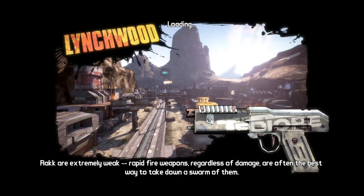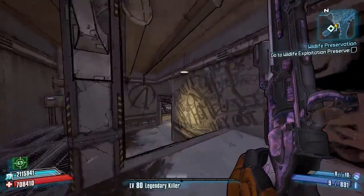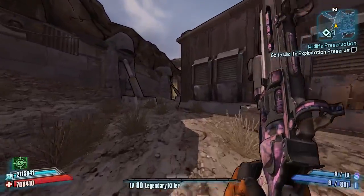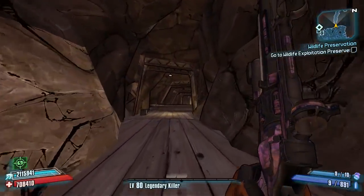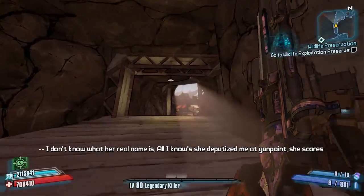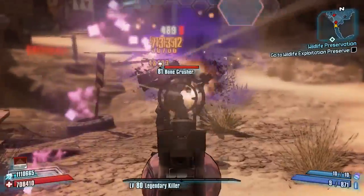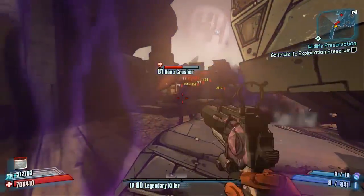This gun is meant to represent Nisha the Lawbringer, which is why we're taking it to Lynchwood — Nisha's stomping ground. I'm using Zer0 with a critical hit setup, which is brilliant for pistols. Shots plant explosive bombs inside enemies, representing the Unforgiven and Not Grenade's Reaper skill. Shots also deal bonus explosive damage — the closer the enemy, the more damage it deals, representing Short Fused and Reaper again. It has nine shots in the magazine, representing the Magnificent Six and Fistful of Bullets skills, with a 20% chance to shoot twice, representing Hell Has Come In.